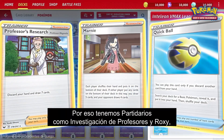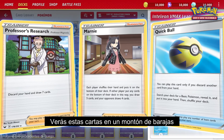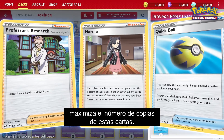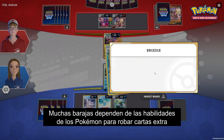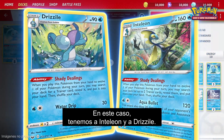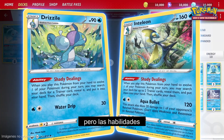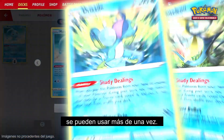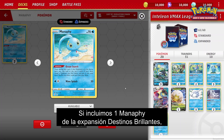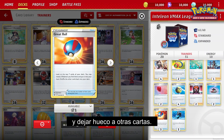The deck includes Supporter cards like Professor's Research and Marnie, and Item cards like Quick Ball. These cards appear in loads of different decks, as well as the Trainer's Toolkit. A quick way to upgrade your deck is to maximize the count of each of these cards. Many decks also rely on Pokemon abilities to draw extra cards or search for specific cards. In this case, we have Inteleon and Drizzile. For example, Manaphy's ability Ocean Search is similar to the effect of Great Ball. If we include one Manaphy from the Shining Fates expansion, we can reduce the number of Great Balls by two or three, which creates space to add other cards.